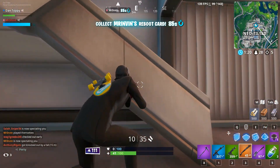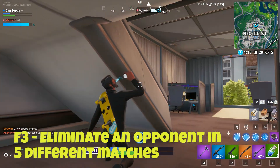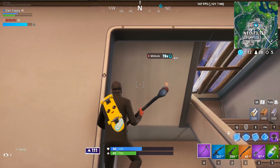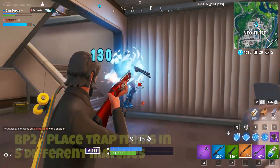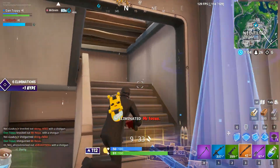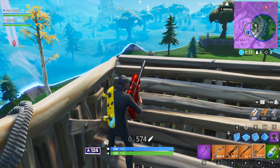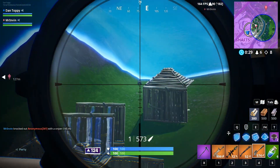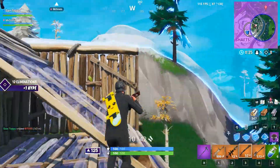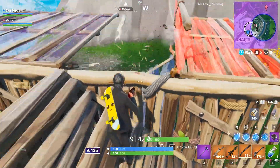Free challenge number three just requires getting a kill in five different games — this is super easy, just keep playing and you'll get it done. Battle pass challenge number two says place a trap item in five different matches, which is also very easy. Traps are easy to find, especially spike traps. As soon as you pick one up, place it down right away so it counts, and once you've done this in five different games that challenge is complete.